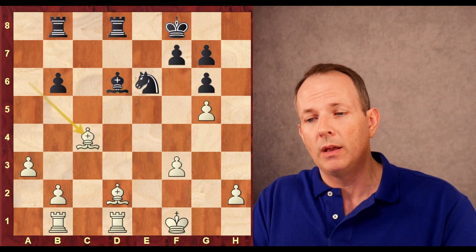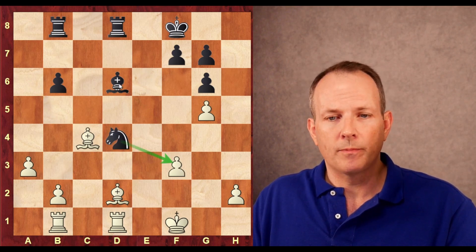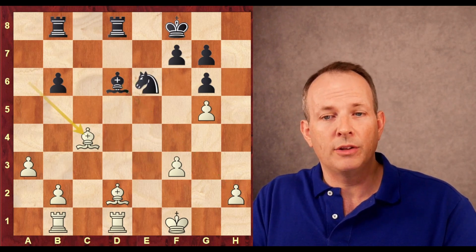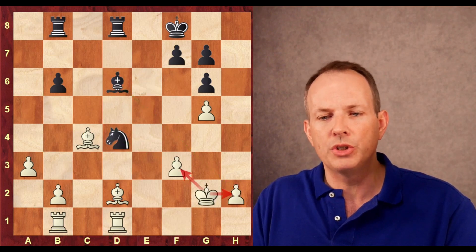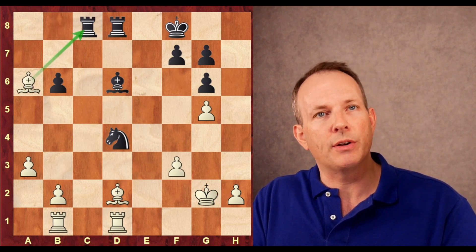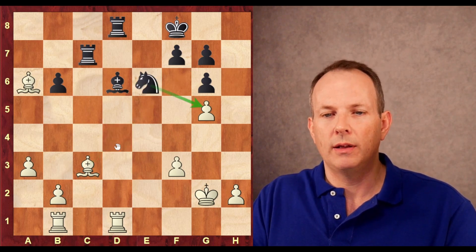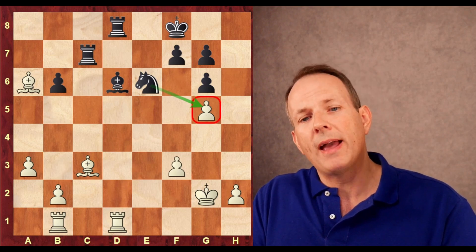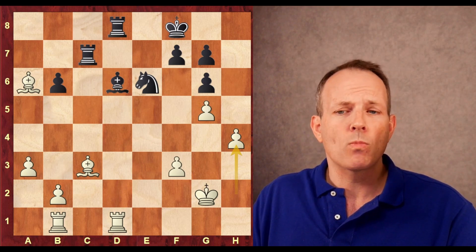Knight to e6, bishop to c4, knight goes to d4, threatening the pawn at f3, and also the pawn at h2 is threatened. In fact, bishop takes h2 immediately was probably the better idea. Instead, king to g2 defends both pawns. Rook b to c8, bishop to a6 — again irritating the rook. Rook to c7, bishop to c3 hitting the knight, the knight goes back to e6, attacking the g5 pawn. Now Magnus plays a4 — perhaps h4 defending the pawn was the better choice.